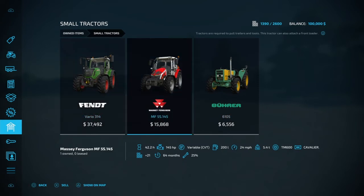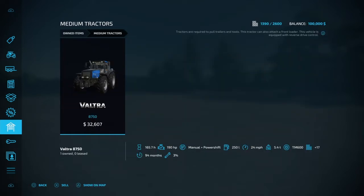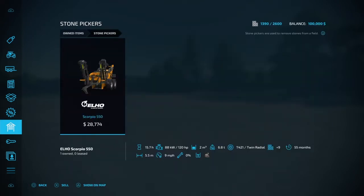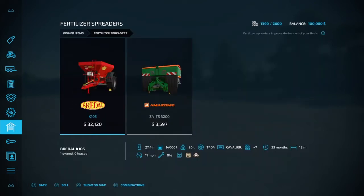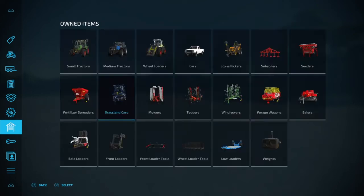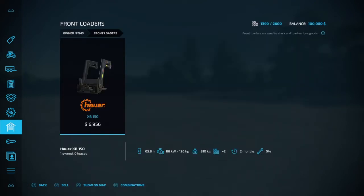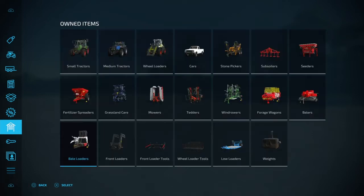We got a 314, 5S 145, and a 6105. We do have a Valtra 8750 large tractor, a wheel loader, a truck, stone picker, subsoiler, and seeder tank. We have two fertilizers, grassland equipment, mowers, tedder, windrower, forage wagon, a baby baler which is cool. We have two weights, a loading transport wagon, a silage fork, bail spike, a front loader, and a bail collector — it'll pick up 14 baby bales and make it into one bale. Pretty cool.